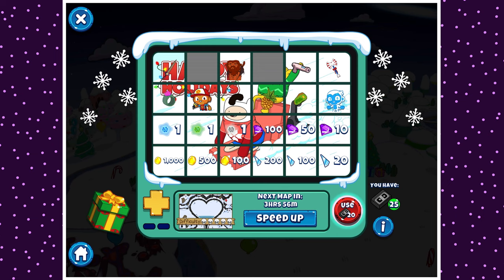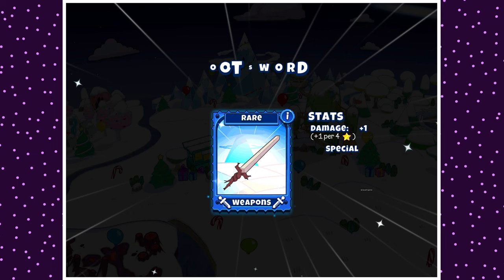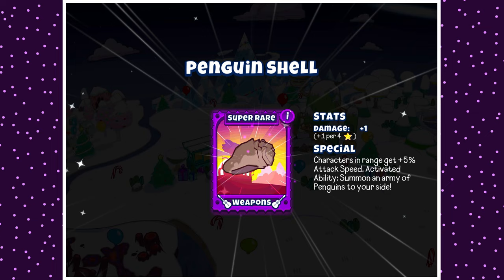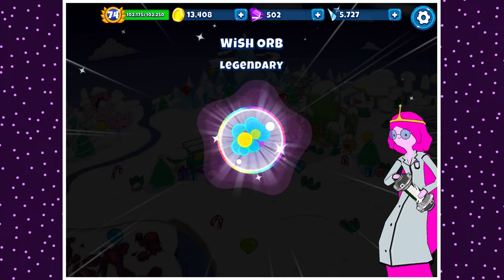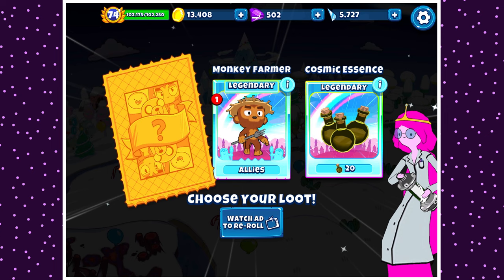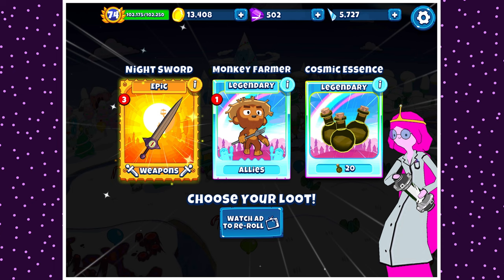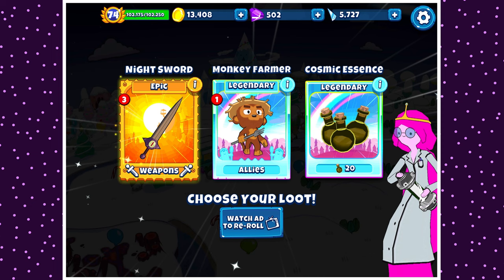We have two items left. We have another sword — that's very pointless, because we already got an epic, so the root sword's not going to be that important. Final one — are we going to get a legendary wish orb? Nah, it's a legendary wish orb — what a shocker. Still though, pretty nice to have, quite a nice gift. We have an epic item — that's a bad start. 20 cosmic essence — not bad. Hey, I got a knight sword. Monkey farmer — normally quite good, but in this circumstance, really not so much. So I'm going to watch an ad to re-roll this, because this kind of sucks. Cosmic essence is not bad, but realistically I'd rather take twice as much, even if I can't choose what character it goes to.